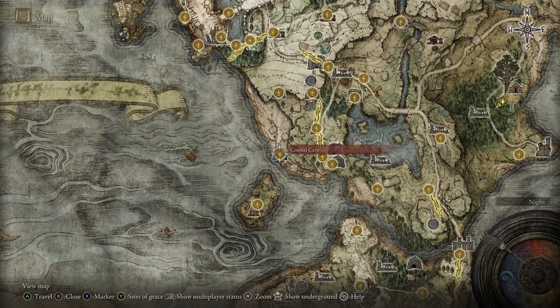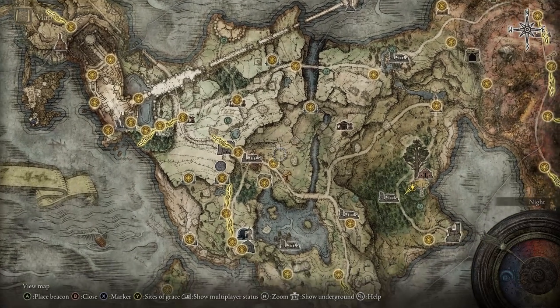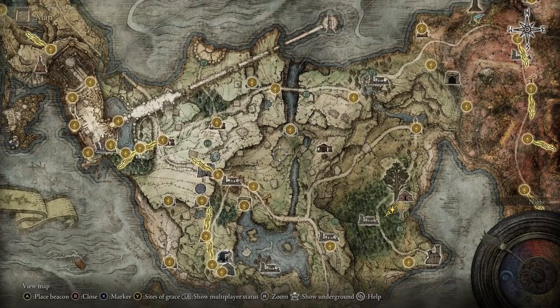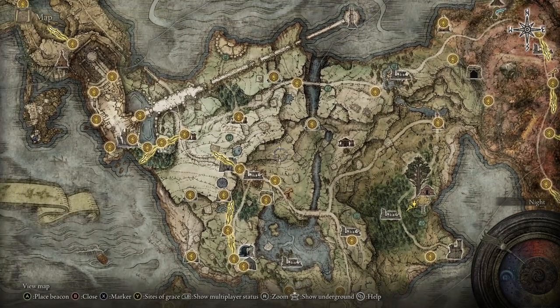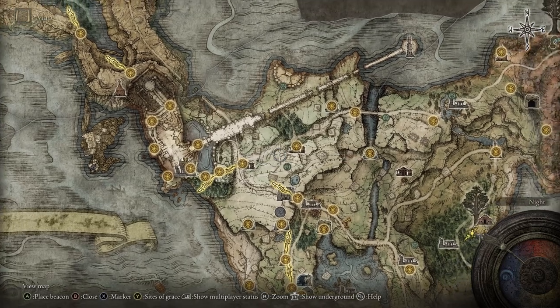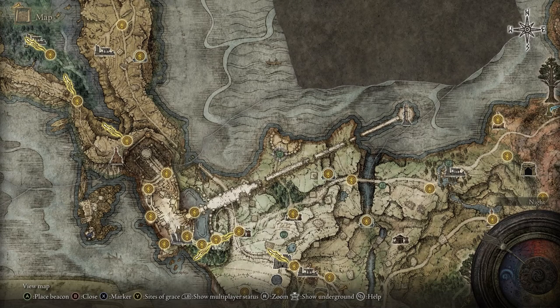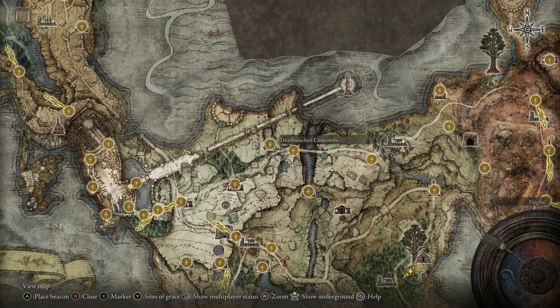Once you take out those dungeons, head down to the cave — you do need to wrap around the coast to get to it. Good test here, two bosses, but you can summon an NPC to help you. From there, explore up in this area, do some fights, get some treasure. Then head up to the Stormhill Shack — you're going to want to talk to the woman here, she does have a quest and she gives you a jellyfish. The War Master's Shack is right here — he sells weapon arts, so if you see one you like just pick it up.